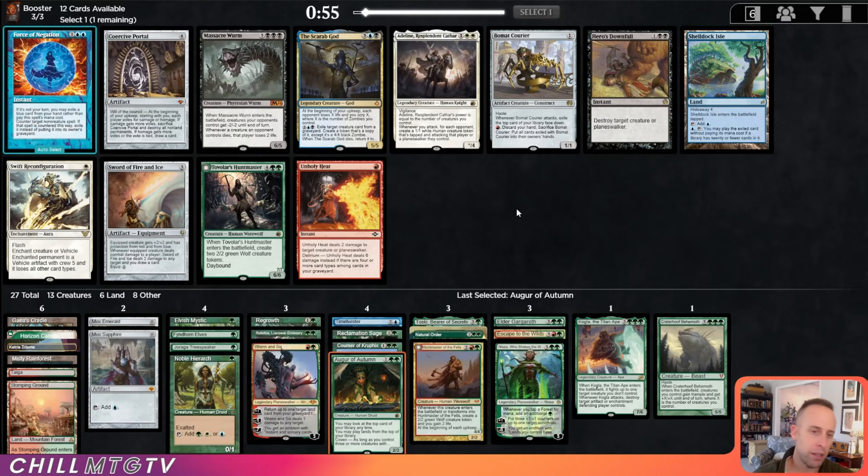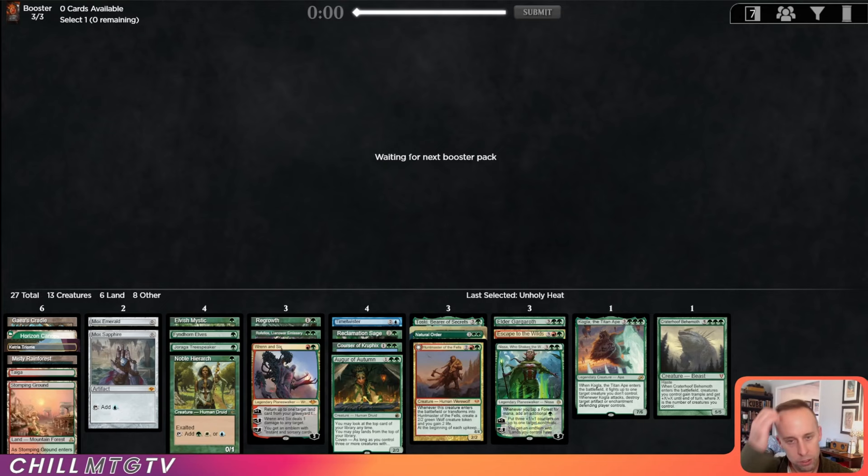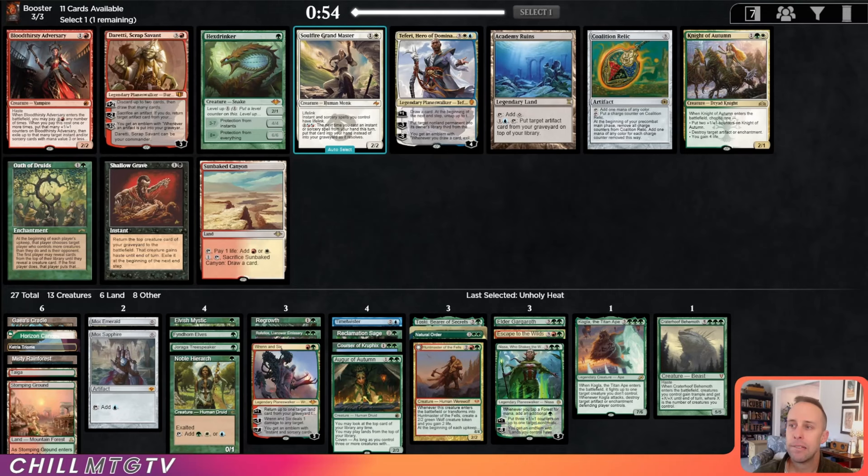I like Shelldach here, but I also like Tovolar — another good top-end for green. It's also an Unholy Heat. I think Tovolar wheels based on what we saw go around, so I'm going to take the Unholy Heat.